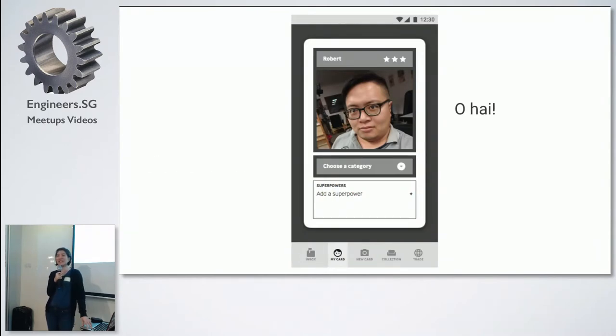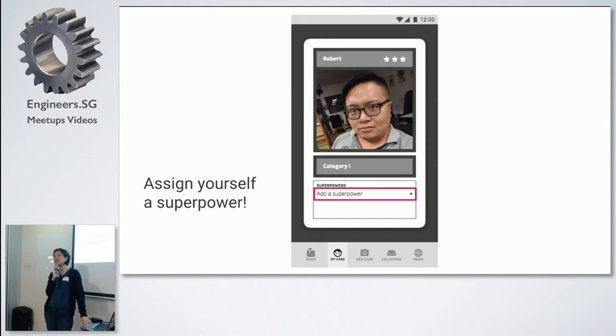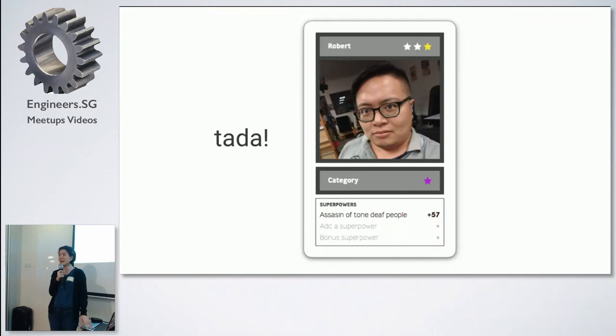Then you kind of choose a category. Here's where I got a bit of a brain freeze, so it's a bit boring. I'm going to just pick category one. And then you assign yourself a superpower — Robert sings, so apparently his superpower would be an assassin of tone deaf people. So then it will randomize your superpower and the number that you get — the stats. So he's got plus 57 of his superpower, and that's my Robert card.